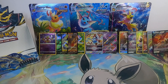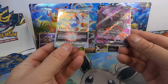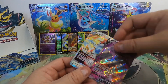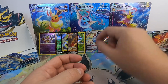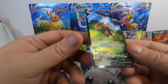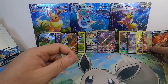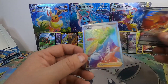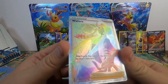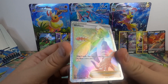Top hits being the Hisuian Arcanine and the Lugia V-Star — very nice cards out of the first booster box that we opened. Best of the Trainer Gallery was the Kricketune V full art, so we did hit hard on that one. And our Secret Rare was a Wallace — not sure if this is very usable; I'm going to have to look up what the situation is on that.